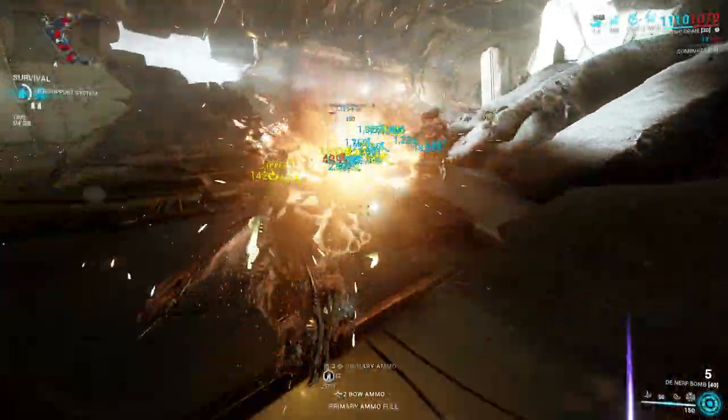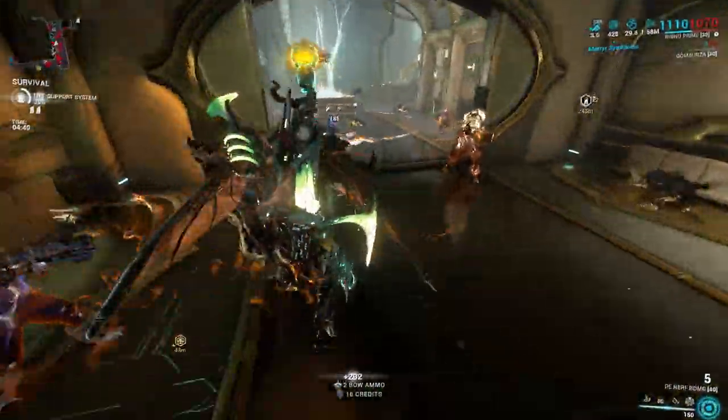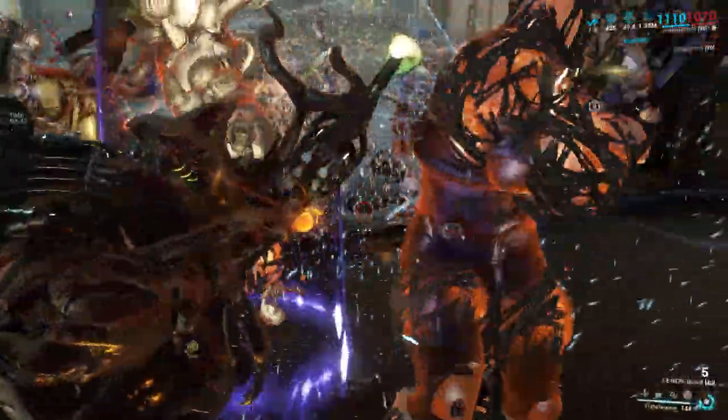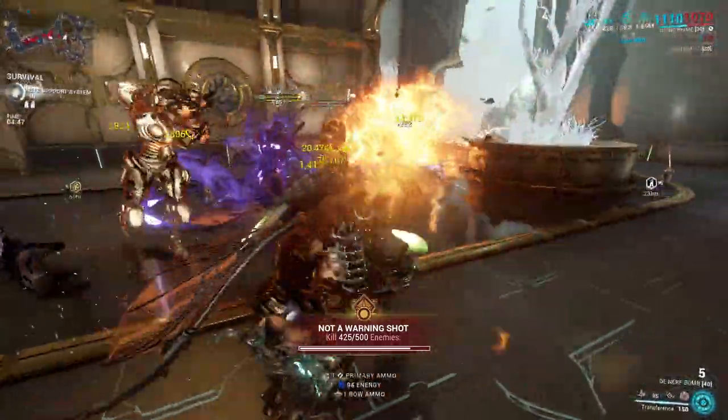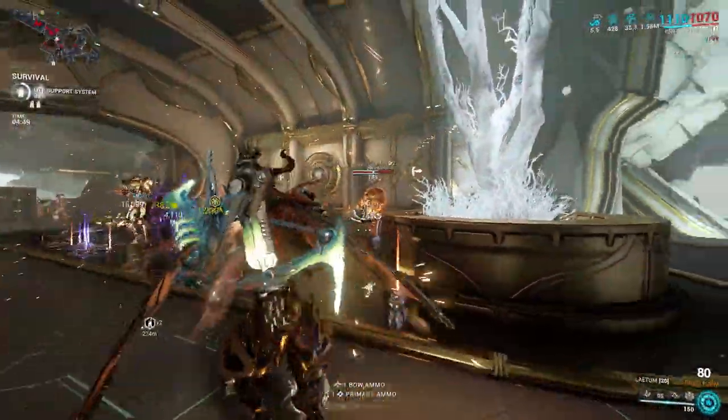This build is best used in steel path levels, especially in endurance runs like survival. But how about nullifiers? Just don't step into their bubble. Good luck. Thank you so much for watching. Squad Leader signing off.